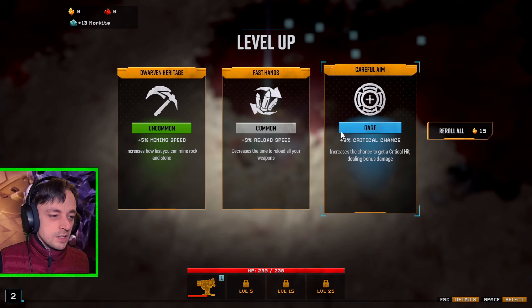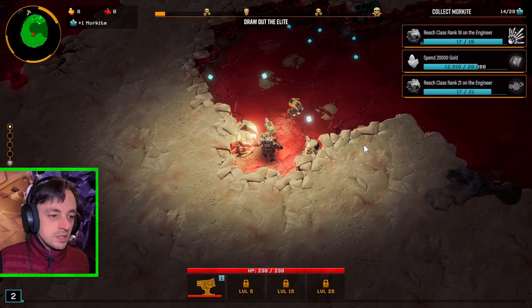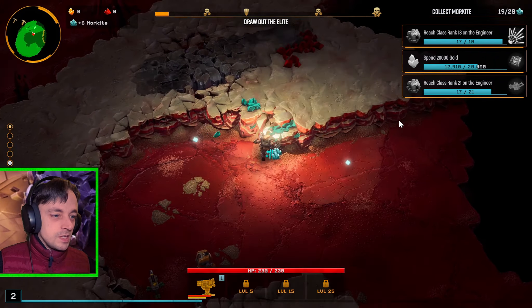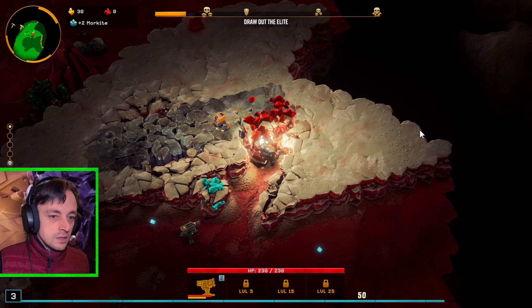Critical chance straight away — that's brilliant. 9% extra immediately, that's so good. We're on 23% at the moment, so again we must climb the critical chance ranks to get as much critical chance as possible. Forget the more kites, we're moving on.